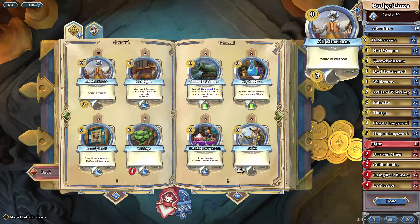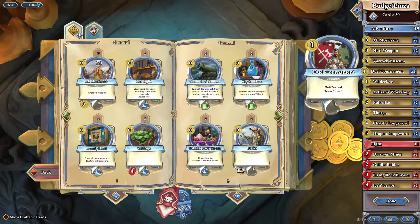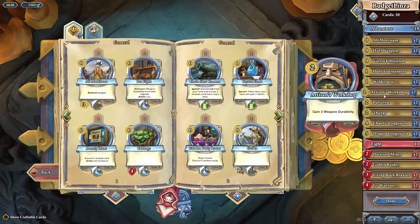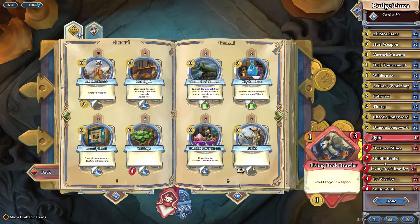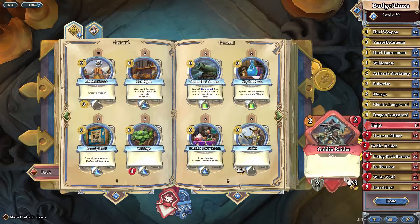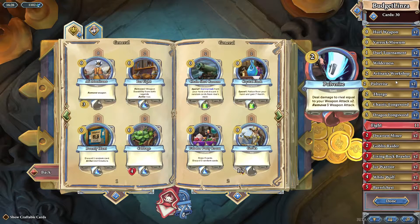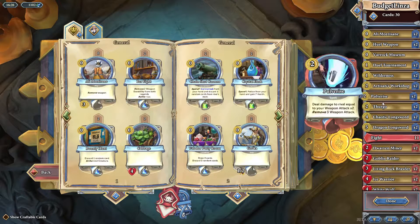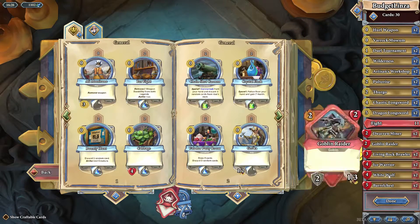This deck does damage in a couple of ways. The first is fairly straightforward: you equip weapons and either duel your opponent, battle them, or pulverize them — which deals damage to your rival equal to your weapon attack times two and then removes three weapon attack. Your alternative is Hurl Weapon: deal damage to rival equal to your weapon durability times two. We have Goblin Raider and Ice Warrior for high-durability low-damage weapons, cards that buff durability, Thurgo for weapon attack, and Artisan's Workshop for durability. So Thurgo pairs with Pulverize, and Artisan's Workshop pairs with Hurl Weapon.